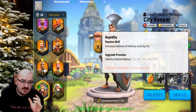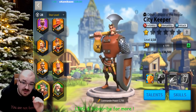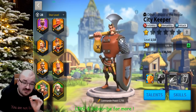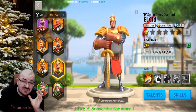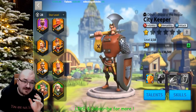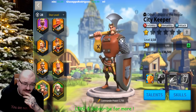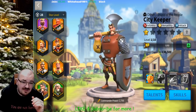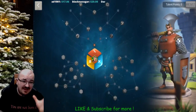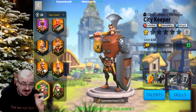Green commanders are very easy to level up. At the first level it requires only 60 experience, while legendary commanders need 120 — double. So by the time someone gets a legendary to level 45, City Keeper could be close to level 60, giving you an insane talent advantage over them. Keep that in mind.